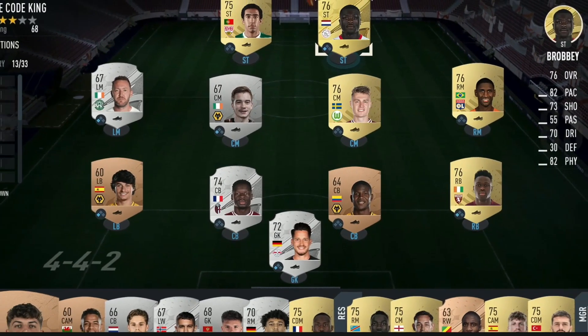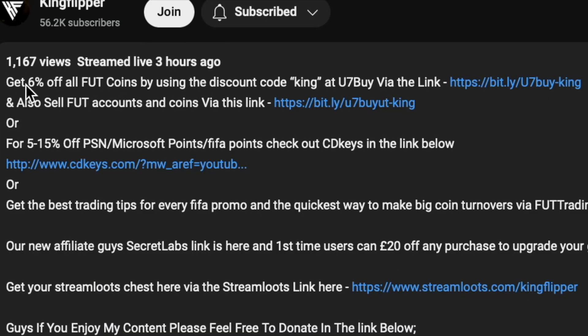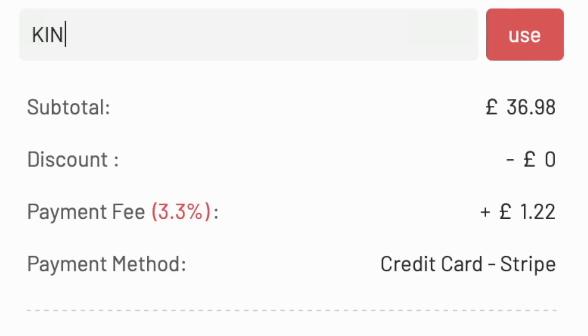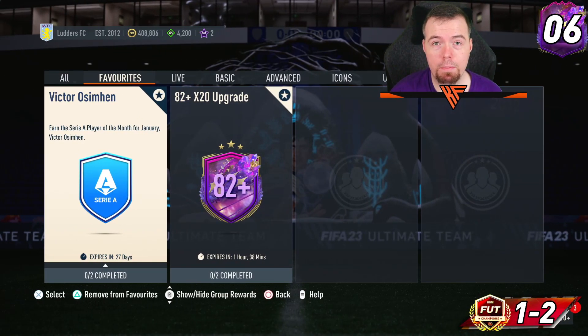Bored of having a starter team? Make it a beast team — details in the description below. Get yourself to use seven, buy some cheap reliable coins, and don't forget to use King with a cheeky six percent off. Let's get into the video — yo guys, what's going on, King Flipper here and welcome.